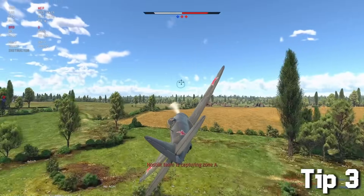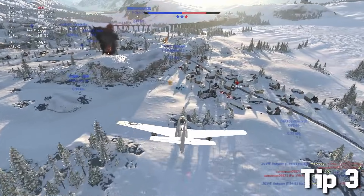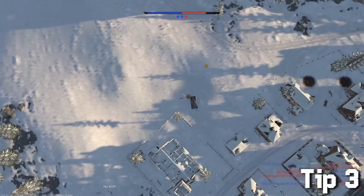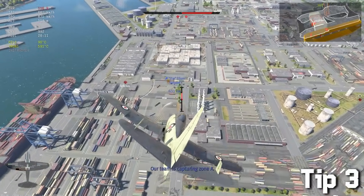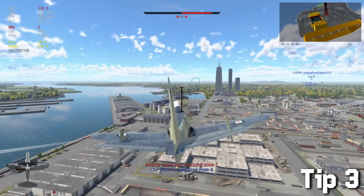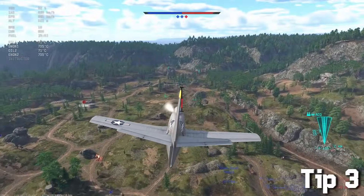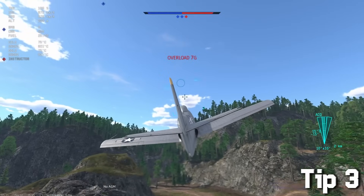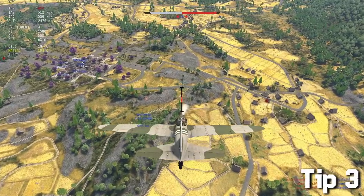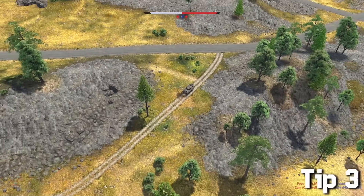When you start flying with planes in ground battles you might notice that landing bombs is extremely difficult, because it varies from your speed, how much the bomb weighs, and the angle you're coming in at. To make it easier, this is where you have to aim in general — the closer you are to the ground, the closer to the plane you aim. But that's still hard to hit.